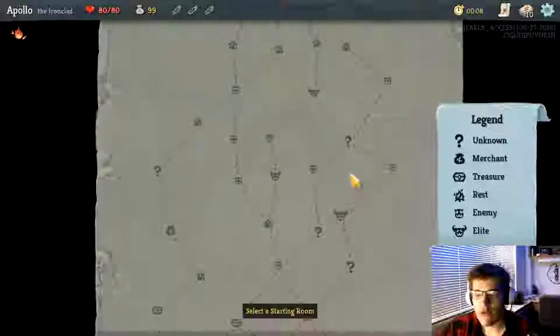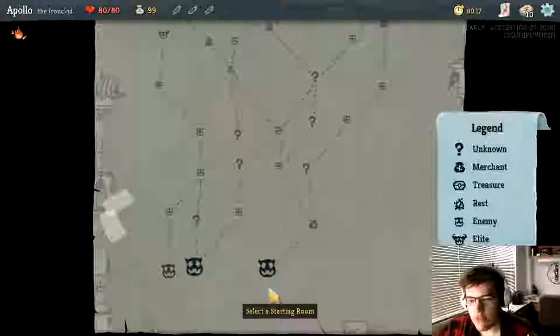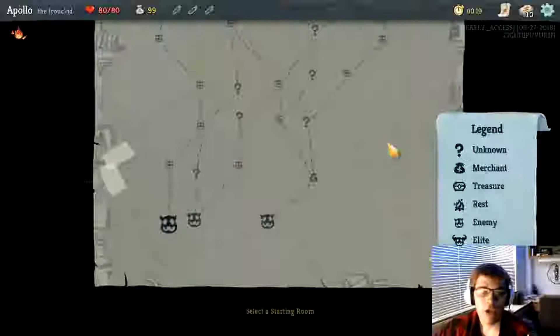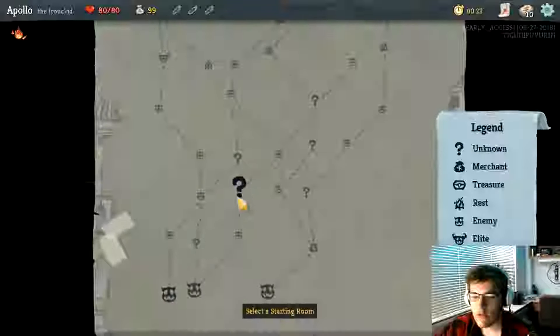You're going to choose where you want to start off. These are enemies, this is a store, this is completely random, and this is a fire. If you go to a fire, you have the ability to heal. And that's a boss. I'm going to go against this one and take out the enemies.